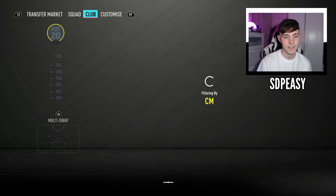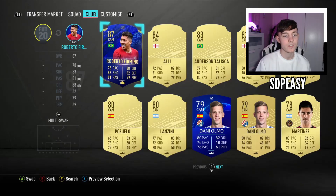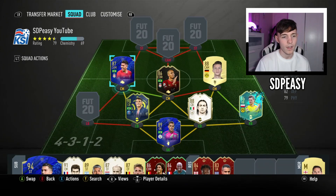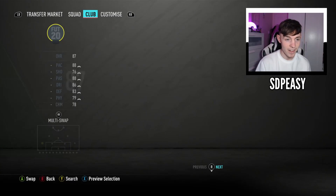At the other center mid we have another center attacking midfielder — Team of the Year nominee Roberto Firmino. This is a big upgrade on his normal card, which is pretty insane as it is. I would have his Hero card but it's actually really expensive and not worth what you pay.